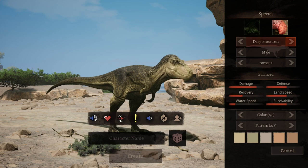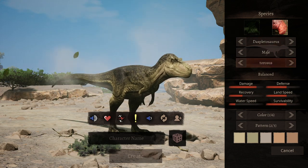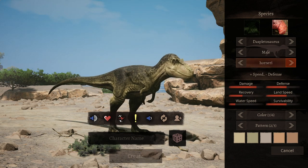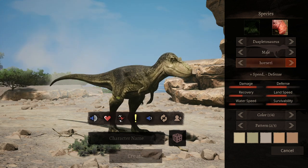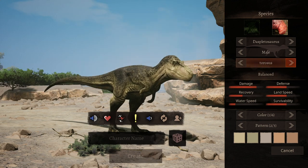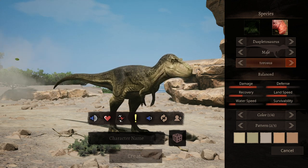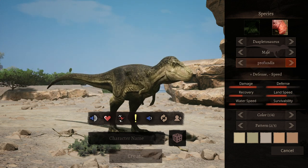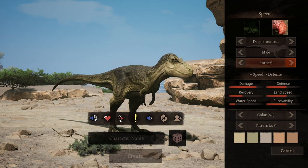When it comes to what subspecies you should grow, I would say that defense is the worst option. Balance is actually the best subspecies, though speed is pretty good as well. But compared to other mid-tiers like Allosaurus or Sucumimus, you have less HP than them, so the extra defense in balance does come in handy.